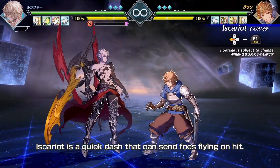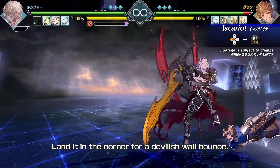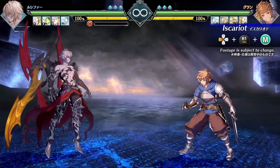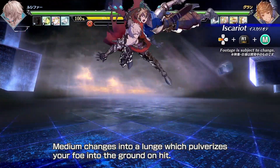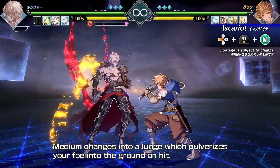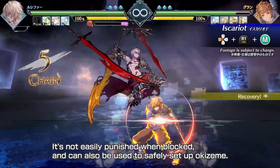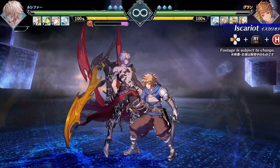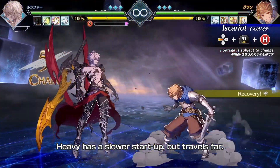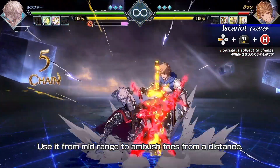Iscariot is a quick dash that can send foes flying on hit. Land it in the corner for a devilish wall bounce. Medium changes into a lunge which pulverizes your foe into the ground on hit. It's not easily punished when blocked, and can also be used to safely set up Okizeme. Heavy has a slower startup but travels far. Use it from mid-range to ambush foes from a distance.